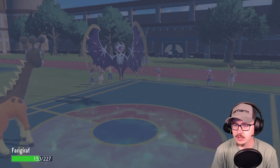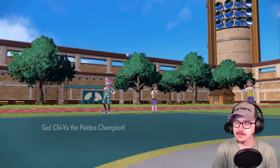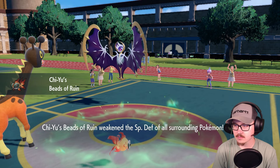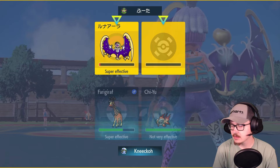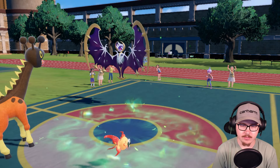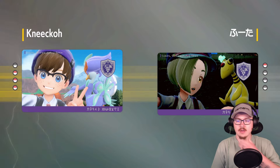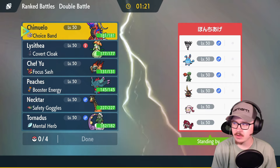We can get into you — that's a GG. We click this, we click this. Every move we have on Chi-Yu can miss so it doesn't matter what we click. GG. Wait, what am I looking at right now? This is like top 2000s Master Ball — what are we looking at?